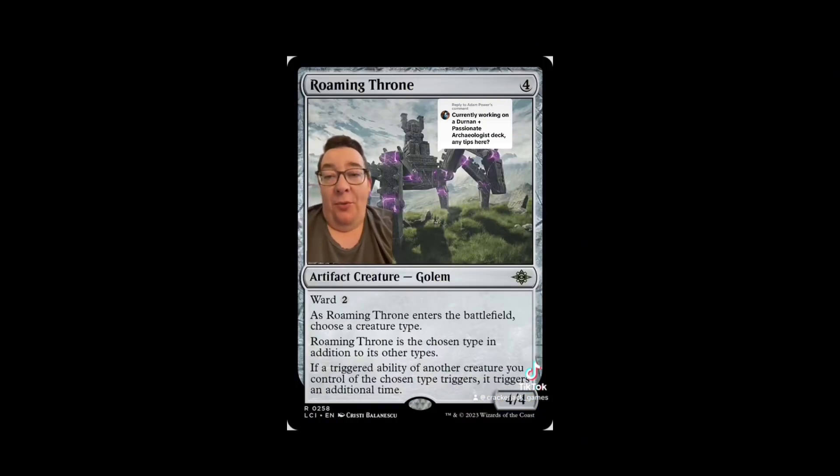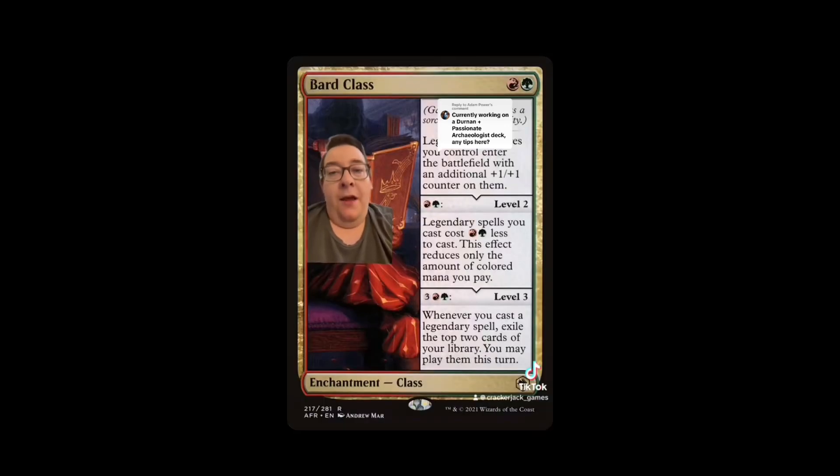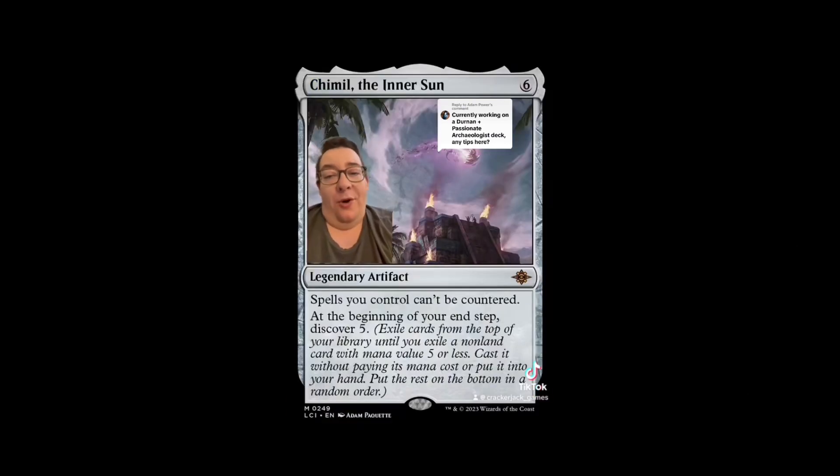We're going to play Roaming Throne — a brand new card. You might be thinking we don't have a specific creature type, but name Human: Durnan's ability triggering twice every time he attacks sounds amazing. We're also adding Bard Class; at level two you have the potential to cast spells from exile for free and deal extra damage. One more new card — Chameleon the Inner Sun: spells you control can't be countered, and at the beginning of your end step, discover five. We'll have lots of five-drops; just free value.